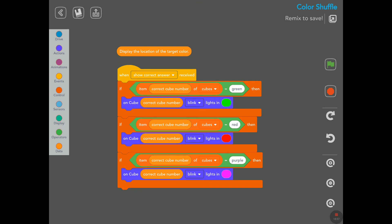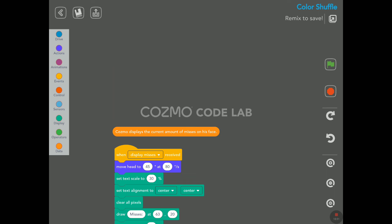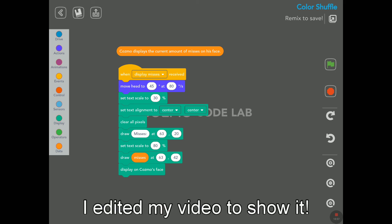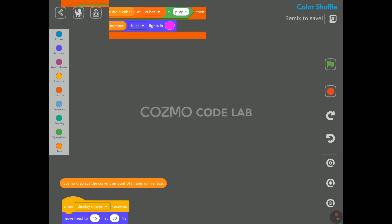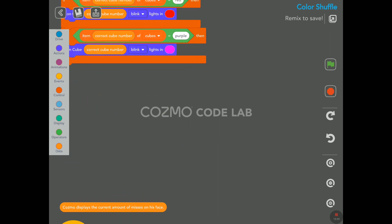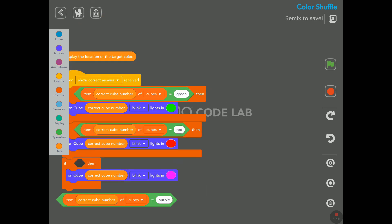'Display the location of the target color.' And 'Cosmo displays the current amount of misses on his face' — we did not see that because I did not miss, but it looks like he does display the number of misses on his face. That seems to be the end of the code. Let's see if there's anything else on the right — no, not that I can see.